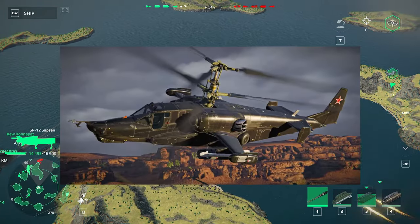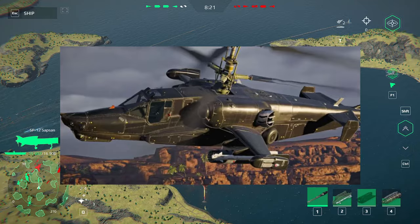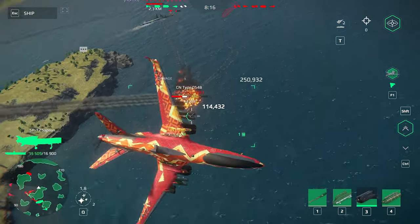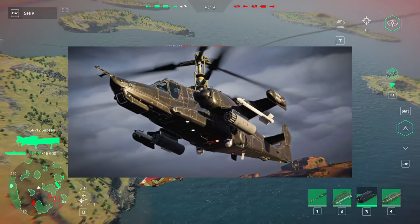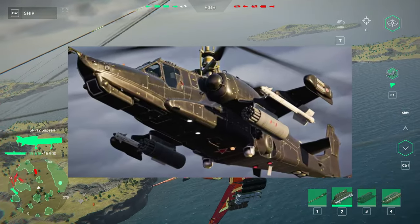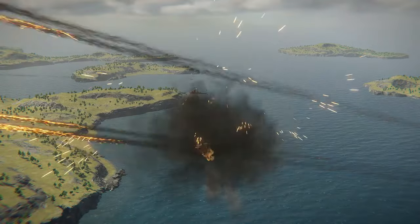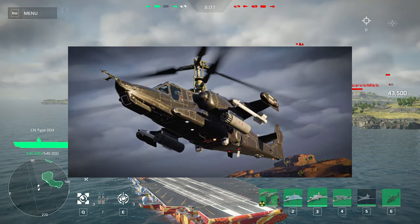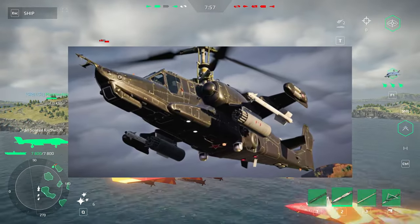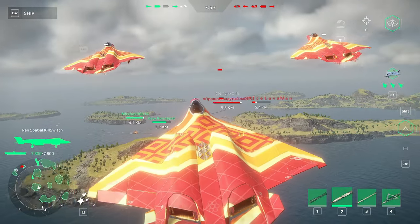They also shared a picture of the Ka-50 Black Shark helicopter. This helicopter will have 10 types of weapons for all occasions, and there are even bombs. We have a 30mm 2A42 cannon with 2 types of shells to choose from: VZD and OFZ. There are 25 modules in the upgrade branch, and there is a Devitev's missile defense system which automatically fights incoming missiles. The downside is that there are only 4 pylons.